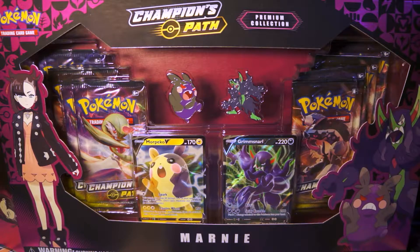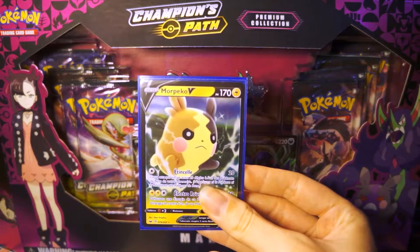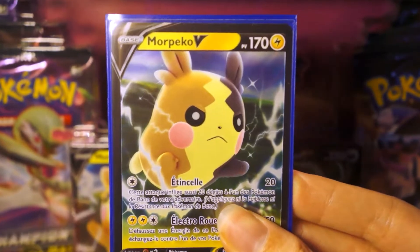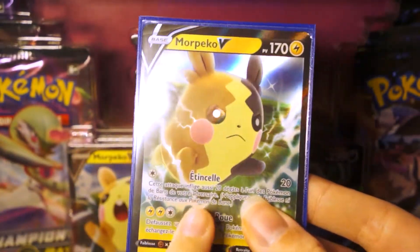And one Darkness Ablazed, and in those packs we found this card. We basically got the promo card, the regular version. We've literally found this Morphe Co. V card in a French pack. As you can see, this is in French here - Etincel.